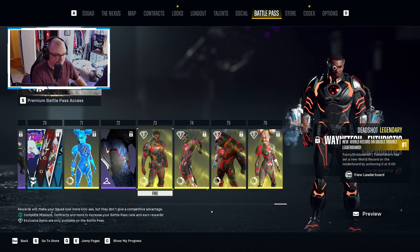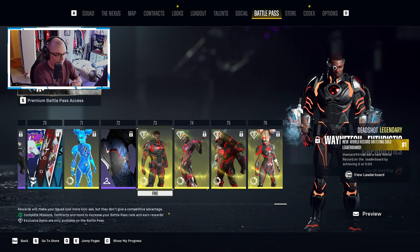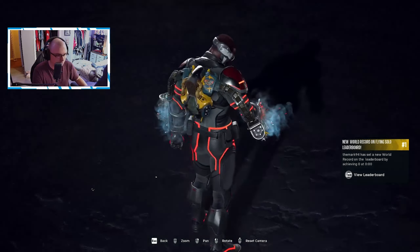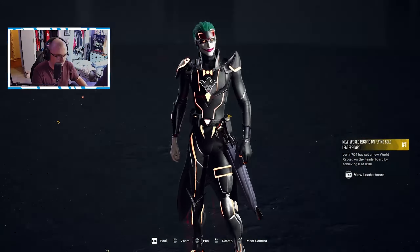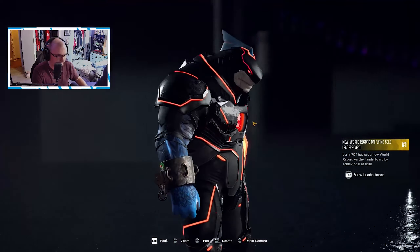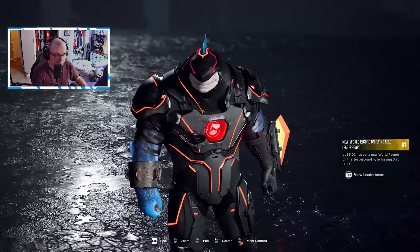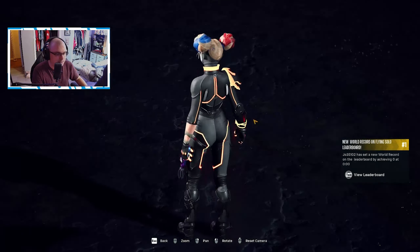The battle pass only goes to tier 76. Tier 76 is the black and red outfits for the rest of the Suicide Squad. We've got Joker's here, King Shark's here — that goes pretty hard, not gonna lie, this outfit actually goes really hard — and then Harley's at the end.